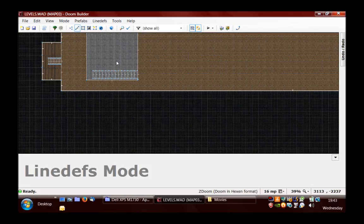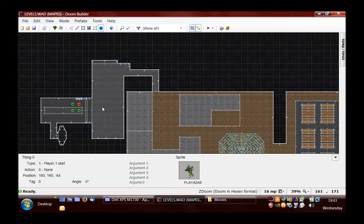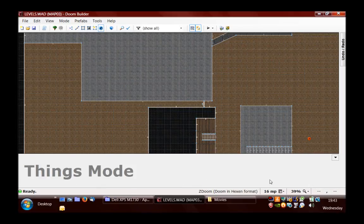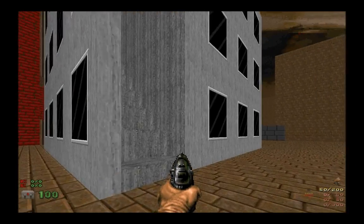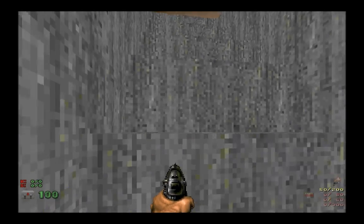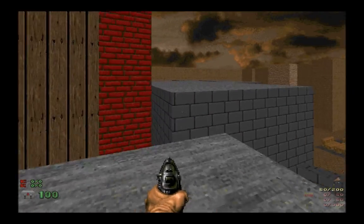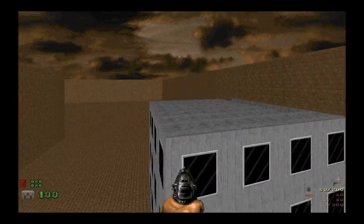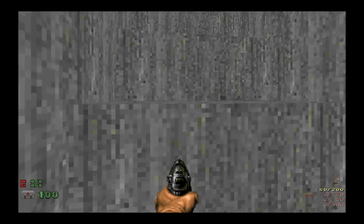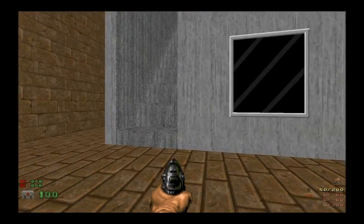I'm just going to move the player so I can test this out. As you can see, here are the steps that I've just made. Unfortunately it doesn't work, but I will adjust that in a minute by creating a couple more steps. You get the general idea anyway. I didn't want the player to be able to do that so I have to adjust that as well. It's a lot of trial and error involved, as you can see, when creating levels. But that's part of the fun, I think.